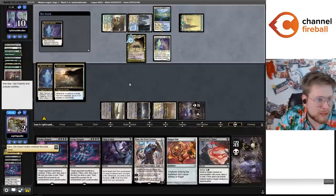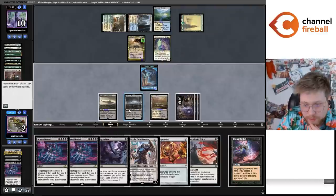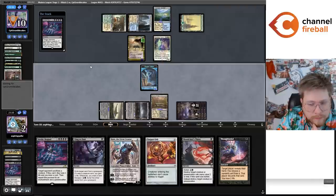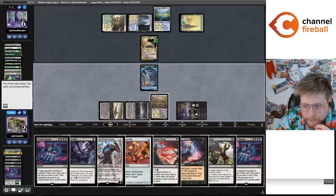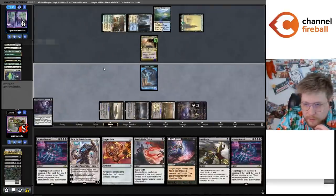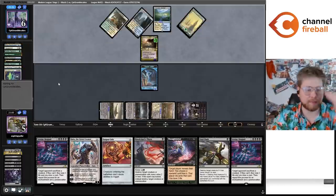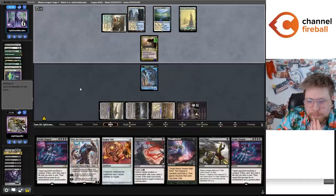They're giving me a 4/4 — why would they give me a 4/4? I guess maybe they have an answer to it. Invoking a little bit more Despair. I think I'll just main phase gain the life — I know it's a little awkward against Eternal Witness, but I think the only way to lose this game is somehow kill my token and counter my Cling. They did have Prismatic Ending.